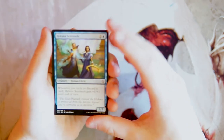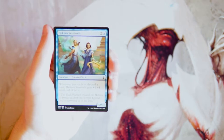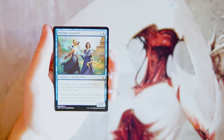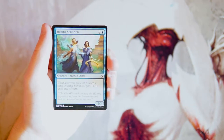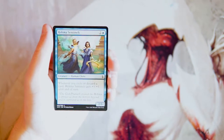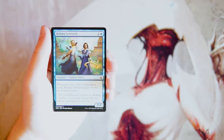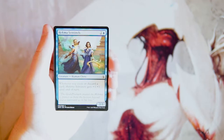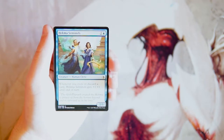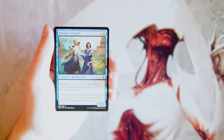We kick it off with Hekma Sentinels — a 2/3 for two mana in blue. Whenever you cycle or discard a card, it gets +1/+1 until end of turn. Cycling is a very big part of this set, so this will very often get that bonus, especially if you build your deck around it. It's a really solid three-drop, not necessarily first-pickable, but very solid.